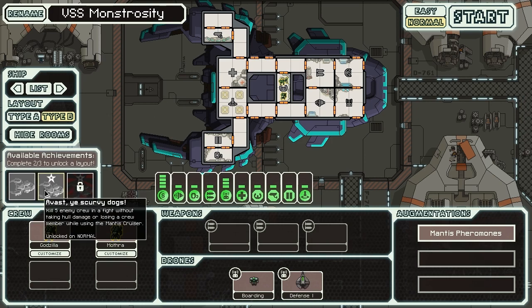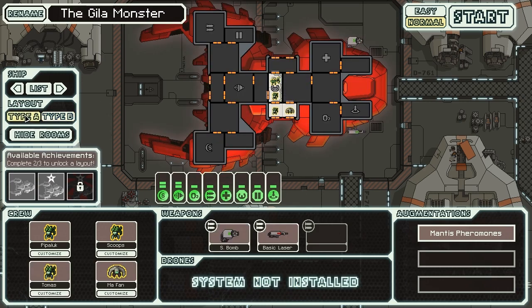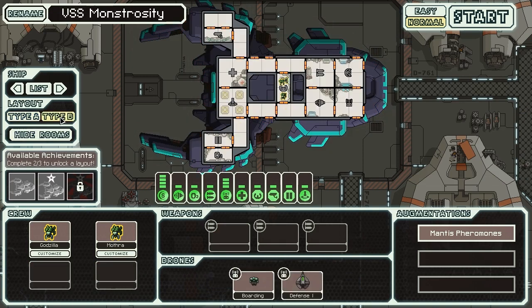The other achievement is Avastie Scurvy Dogs, for killing 5 enemy crew in a fight without taking any hull damage or losing a crew member in the Mantis Cruiser. This one's a little bit more complicated, but all it really involves is finding a ship that you can knock the weapons out of, and then shuffling your Mantises back off and on board as you kill all the crew. Hopefully they don't have a medbay - that makes it a lot easier. The third one is called Battle Royale, and it involves using the Mantis Cruiser and killing the last enemy on their ship with your last crew member while you've been on their ship. That's not particularly hard to do, especially if they don't have a medbay, because you can just teleport back and forth. But it is irritating in the fact that you have to only have one Mantis left, and on this ship you start with four crew, so unless you're intentionally losing crew just to get that achievement, it's not something that seems like it would happen normally.